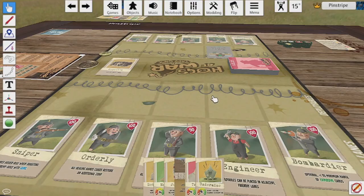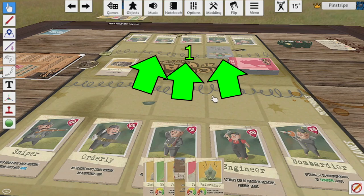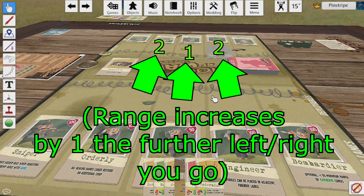The process of an enemy pig that is opposite a friendly pig taking action is considered a range of one, whereas an enemy hog to the immediate left or right of an opposing hog is considered range two.